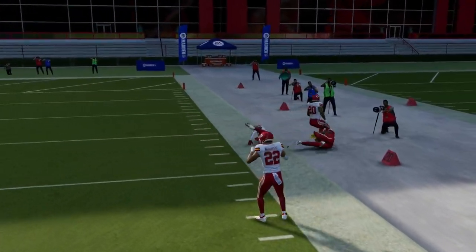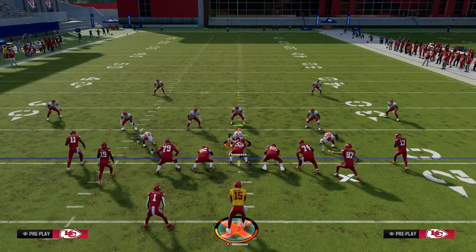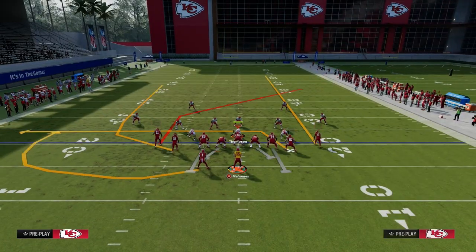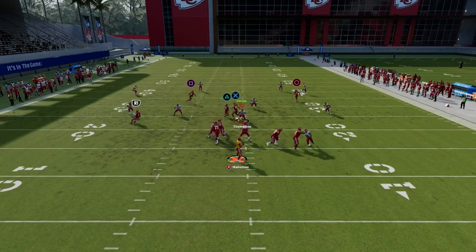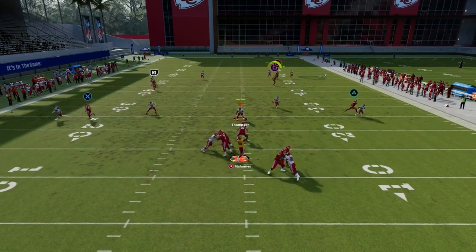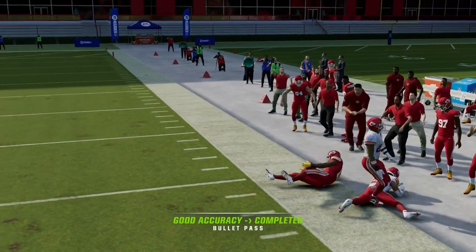The reason why we want to run this play to the short side of the field is because it will also equip this play to be able to attack every single zone. We're going to utilize the same exact setup, and what you'll see is this post is going to attack zone to that sideline. That streak's going to clear out the zone, and as you can see, it's wide open.